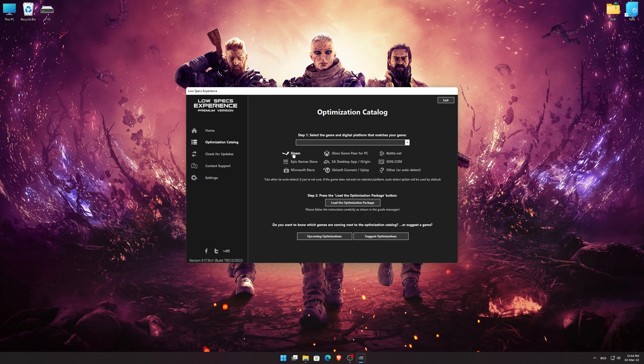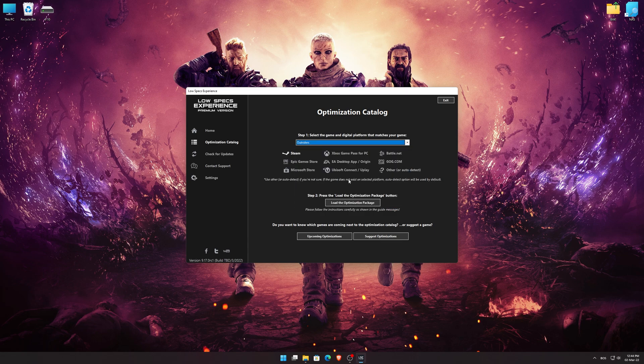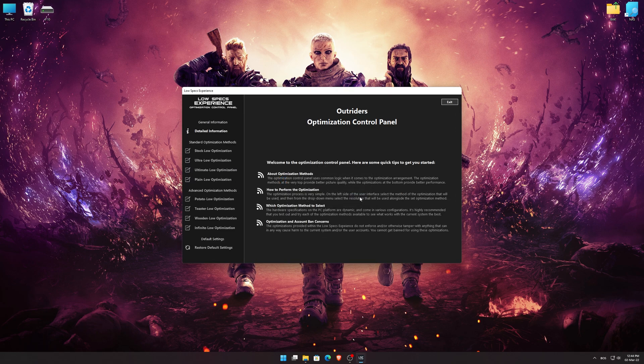From the top of the menu, select the applicable digital platform, and then select Outriders from the drop-down menu. Once that is done, press load the optimization package. Low Specs Experience will now automatically check if the game version currently installed is supported by this optimization. If it is, press OK and the optimization control panel will load.